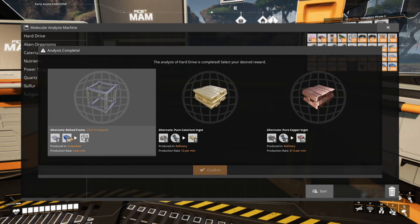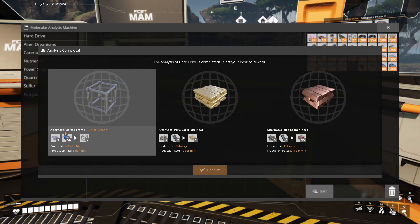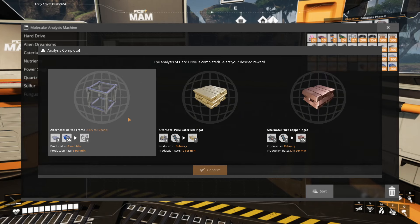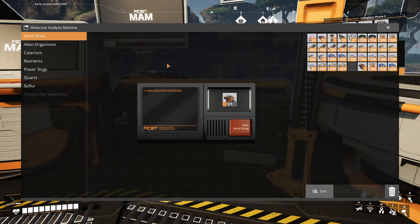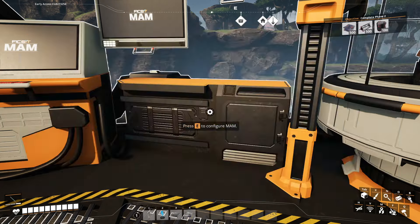Bolted frame with screws instead of rods could be good, but it adds another step because without a recipe to get straight screws, you're adding a whole lot of constructors to get all those screws. There's also a copper recipe that turns 600 copper ore into 1,800 ingots per minute, which is a great recipe, but both of these we can't use for a very long time. We're probably going to skip these and take the bolted frame, then put our next hard drive in and keep moving.